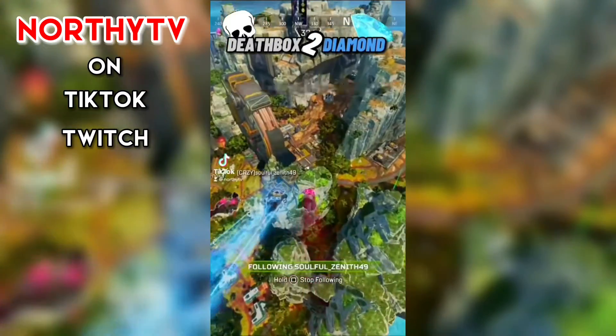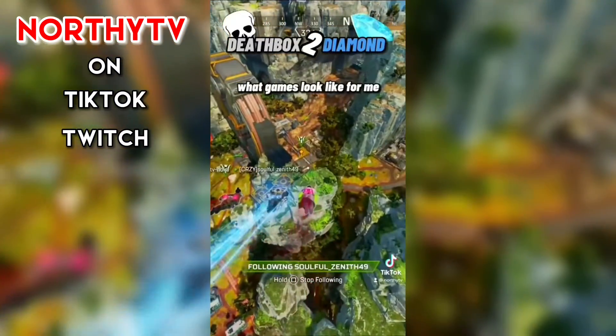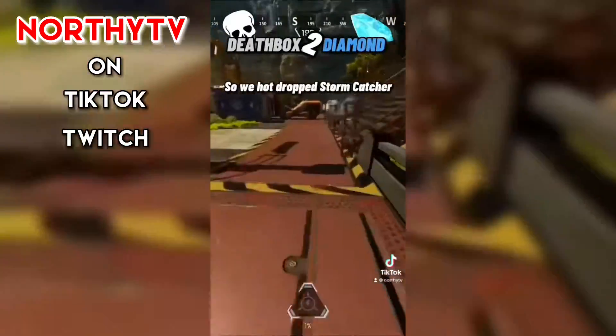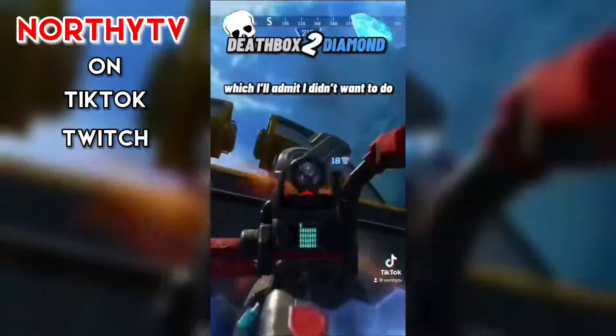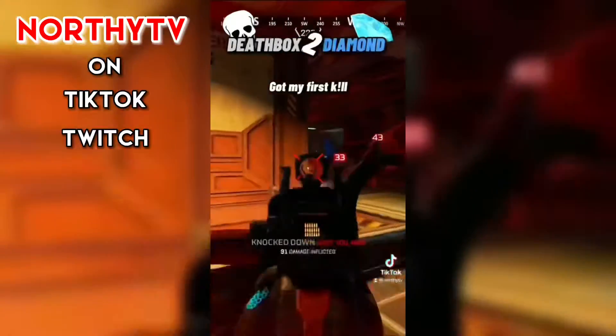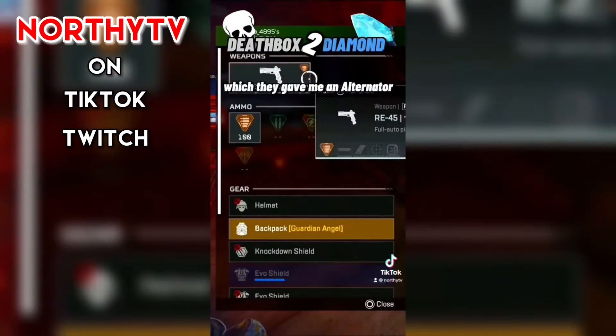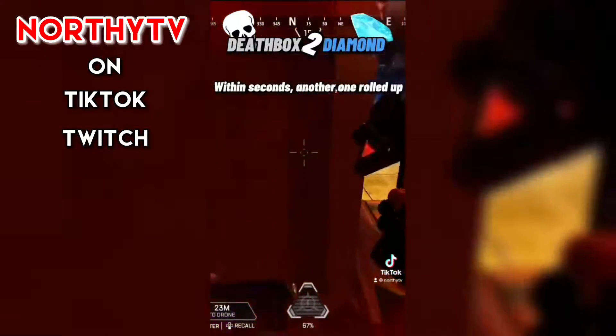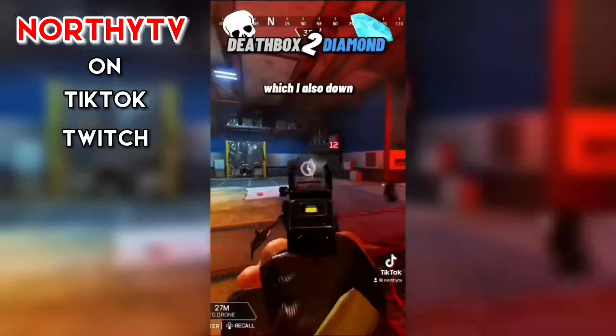I've done a few challenges now and with this one I want to show what gains look like for me. We hot-dropped Stormcatcher, which I'll admit I didn't want to do. Got my first kill, which gave me an alternator and an RE45. Within seconds another one rolled up, which I also got.